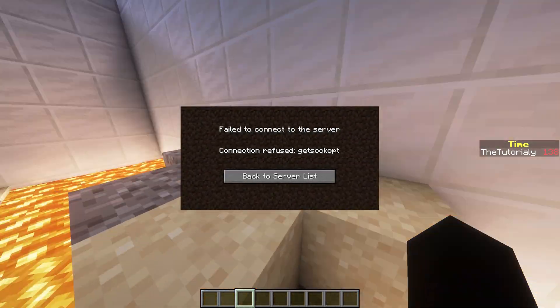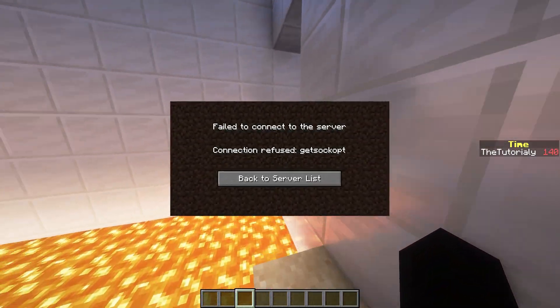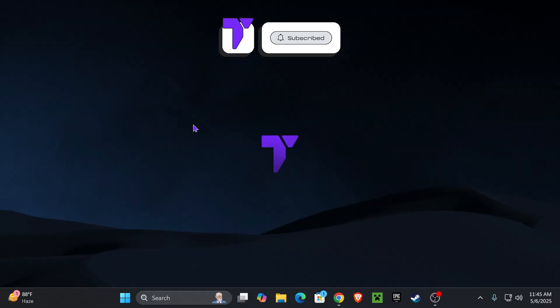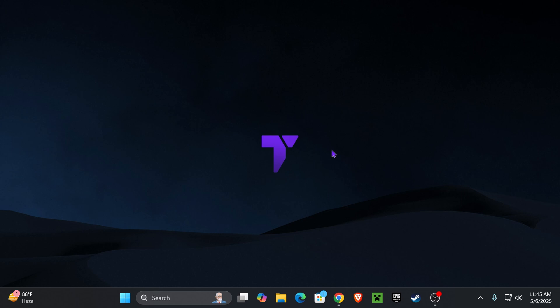Here are some easy methods to fix the getsockopt error code in Minecraft. The first thing you want to do is close Minecraft completely from your computer. After that, right-click on your Start menu down here.